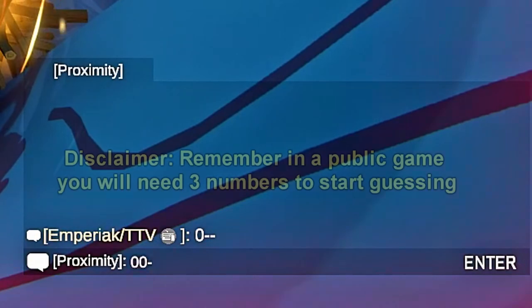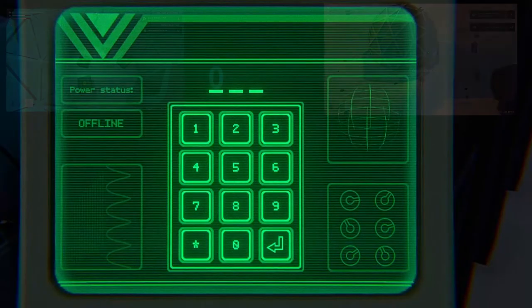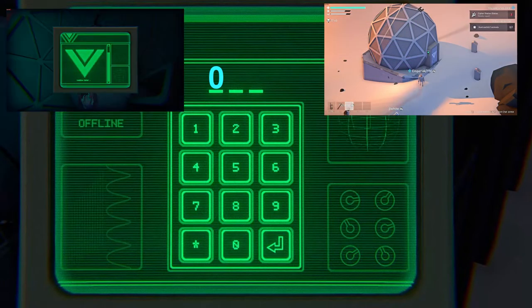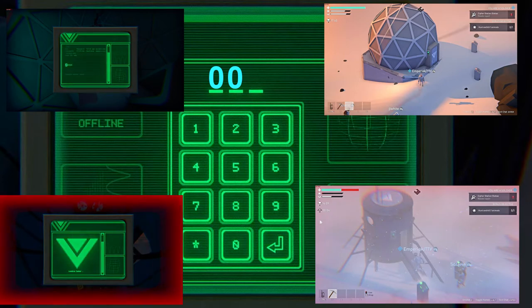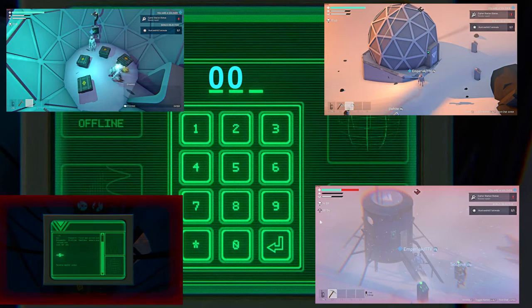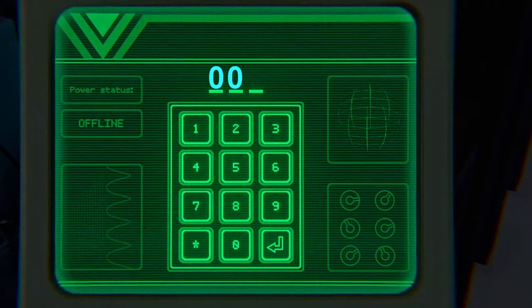Now that we have all of the numbers apart from the last one, we can go back to the Cypher station and start brute forcing. Since I'm a survivor and nobody has touched the console other than me, we know that the first two numbers are good: the first being zero from the dome bunker, and the second zero from the silo bunker. If you get given numbers from different groups of people, it's important to find out who specifically gathered the number, as there's always the chance that the number given is a sabotage number. For instance, if a person says the first number is 8 but we know it's 0, it's wise to be suspicious of that person trying to put a fake number into the mix.